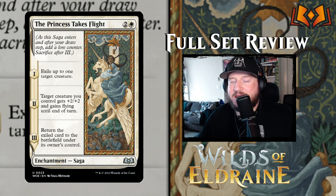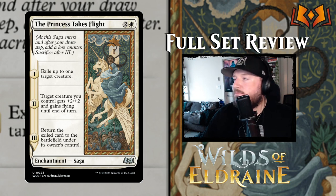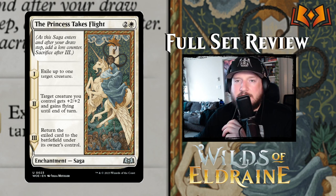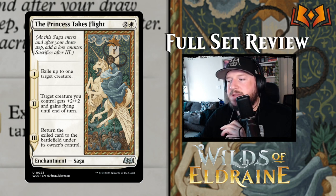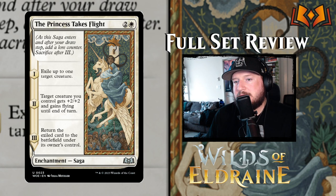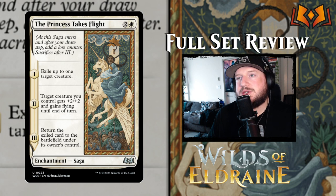Obviously, Sagas are coming back. Eldraine is a fairy tale, so there's lots of stories and tales — Sagas make a triumphant return. I don't know if we're going to see many sets without Sagas; they're powerful enchantments and people have really been liking some of the designs on them. Ever since Kamigawa came out, almost every set has had Sagas, and I think we're going to see them around for quite a bit. It makes sense to not only flesh out the story but introduce some cool and staggered card pieces.